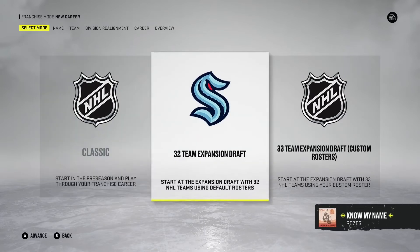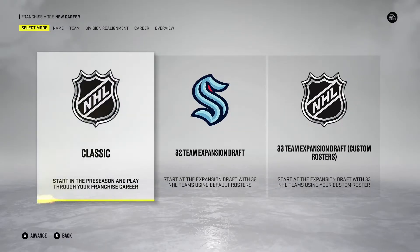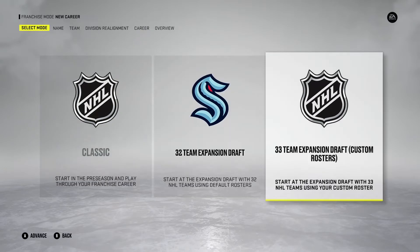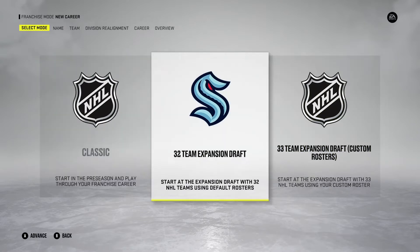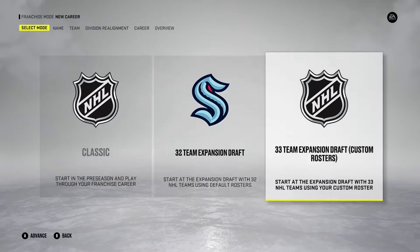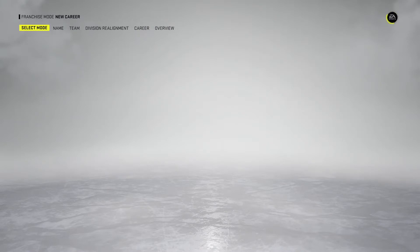When you start off, you can select the mode — whether you're playing Classic, 32-team expansion draft, or 33-team expansion draft with custom rosters. If you want custom rosters without doing a 33rd team, you'll have to go into the roster section to do that. Just make sure you have the correct active roster set before you start your franchise mode. Today we're going to be doing Classic just for time's sake.